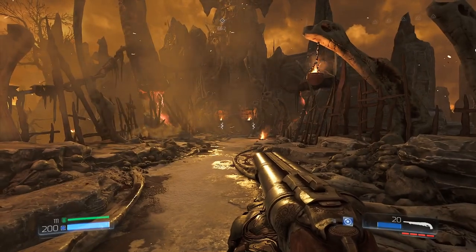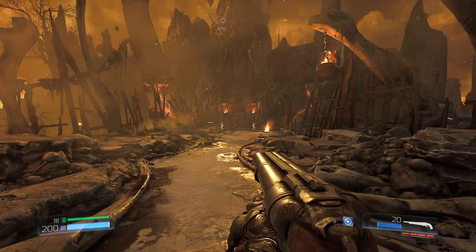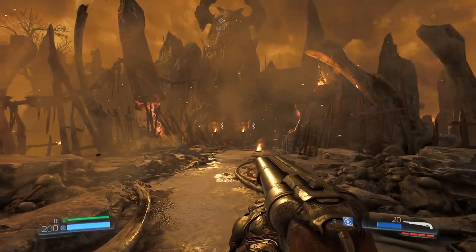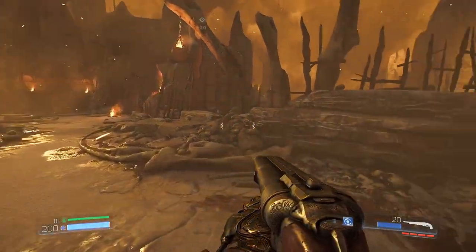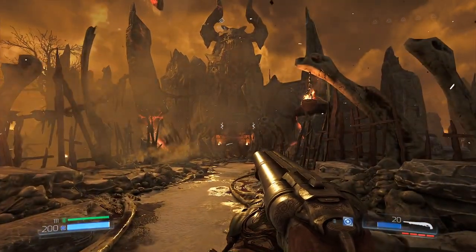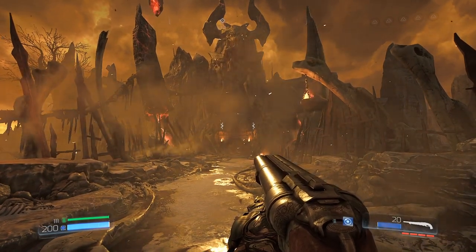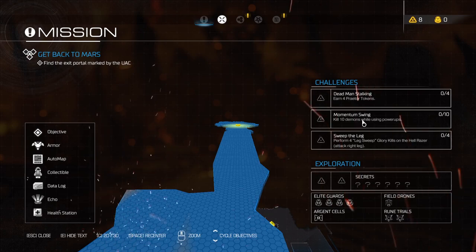So here I am - I replayed the whole Ultra Violence run up to the end to unlock Nightmare difficulty, and then replayed Nightmare up to this point using the exact same tips and tricks from my tutorial. My save file here should be almost, if not exactly, like yours if you followed along with the tutorial I did a long time ago.